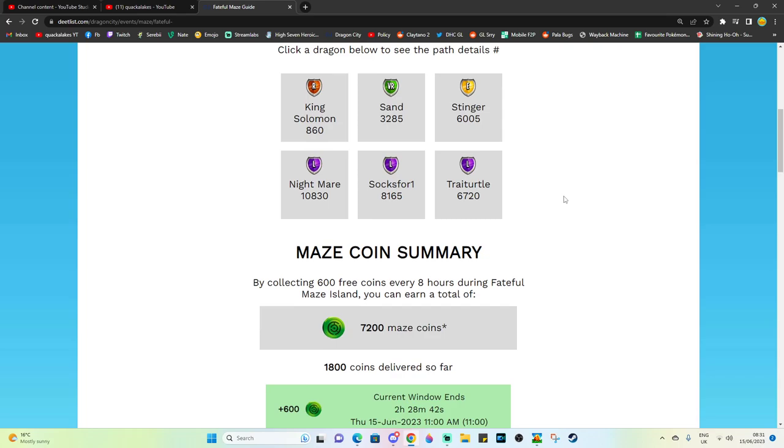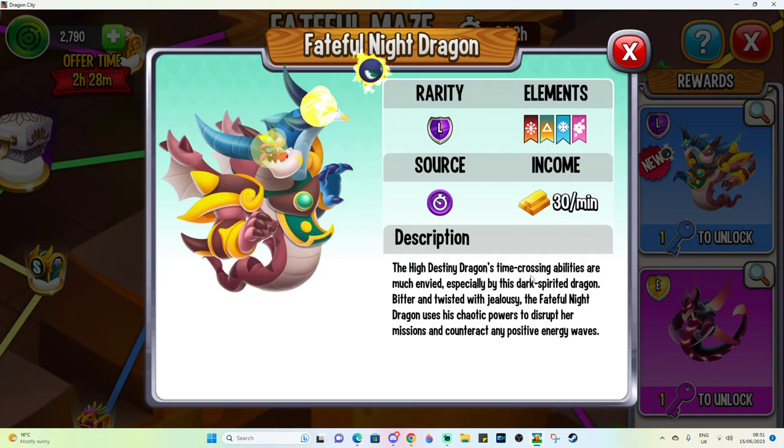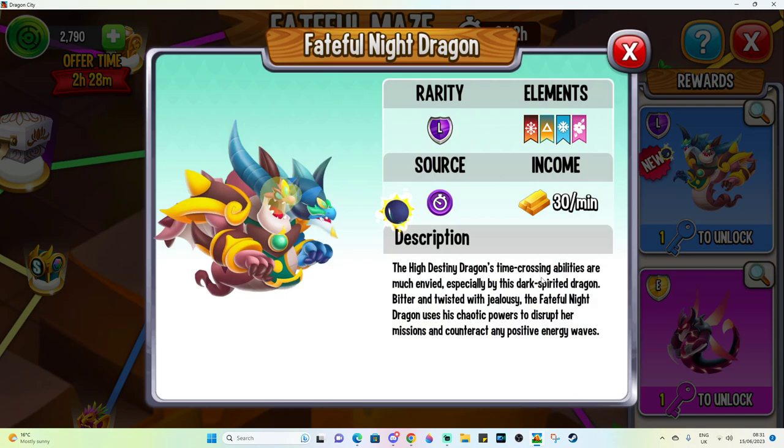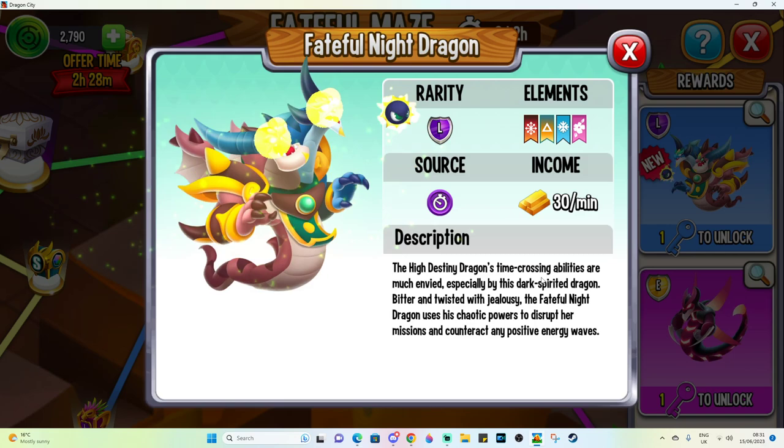This beautiful Fateful Night dragon is going to be difficult to get because, as usual, this is a short maze. I'm not a huge fan of short mazes because usually the final key path dragon is either not doable or you have to get lucky with ads to actually unlock it, so Fateful Night will probably end up in that category for most of us.